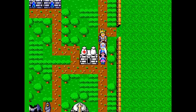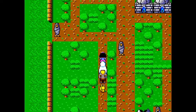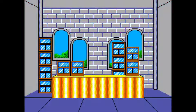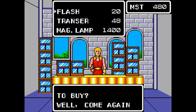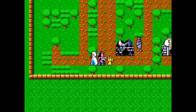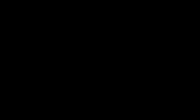None of these guys will really talk to you unless you give them a cola, which is kind of useless. But there's this place which is a secondhand shop, where you have the option of getting a flash transer and magic lamp. Other than that, that's really the only concern. Let's go ahead and walk out of Gothic and find the doctor who is at Toronto Prison.